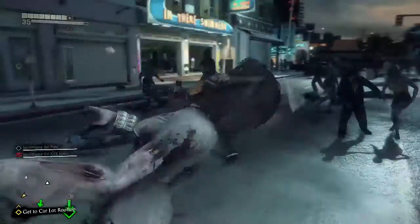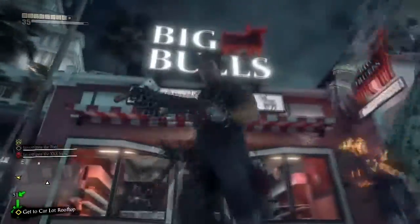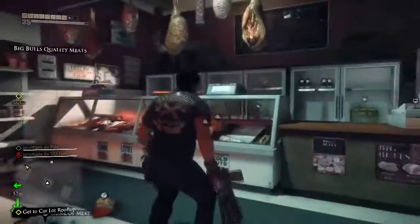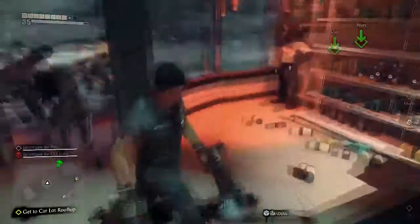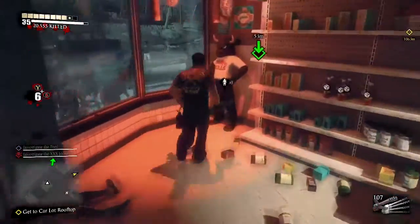All right, there you go. When you head right here — I just showed you guys the way to get here, just follow my path. Right up here you can see Big Bulls; it looks like a great place where you can just get your meat. And right there in the middle corner you can see the outfit — looks pretty cool. Let me just take out those zombies.